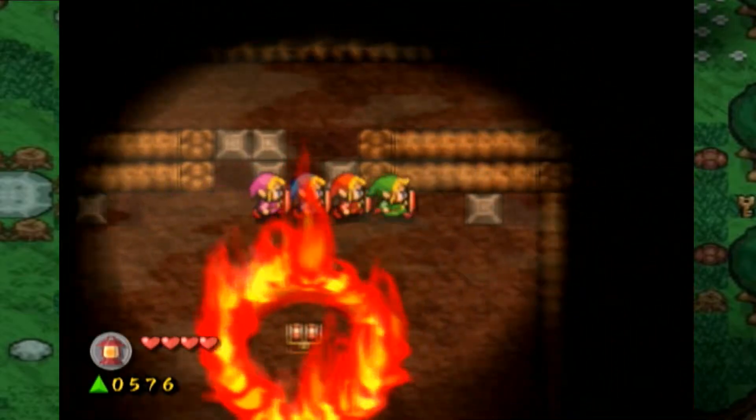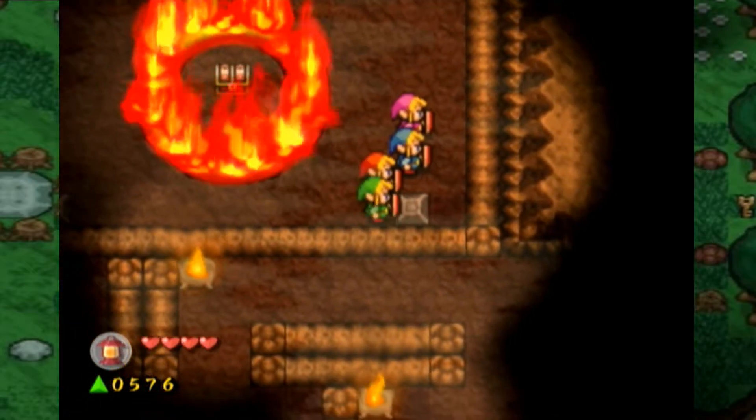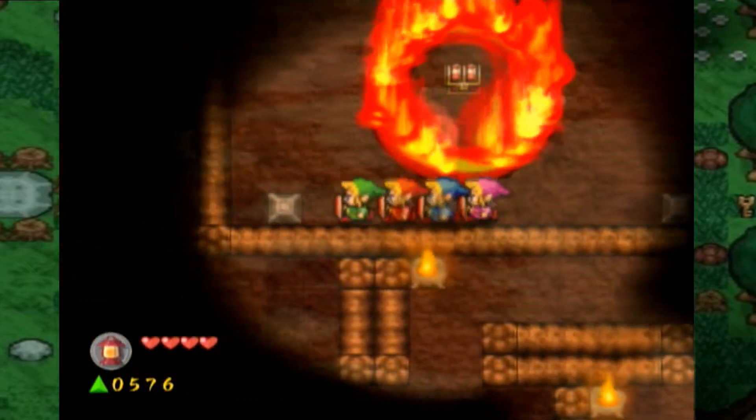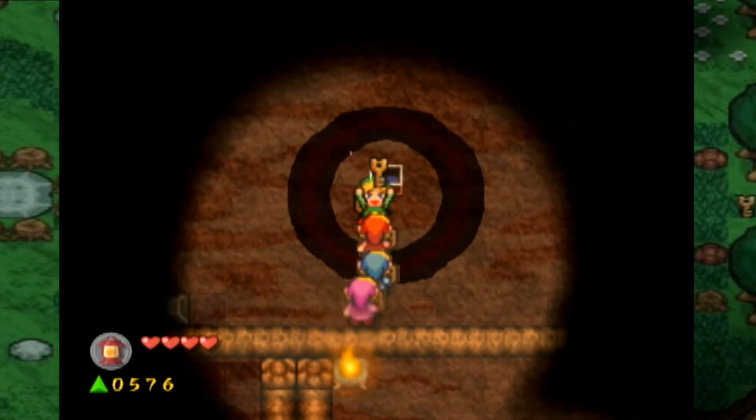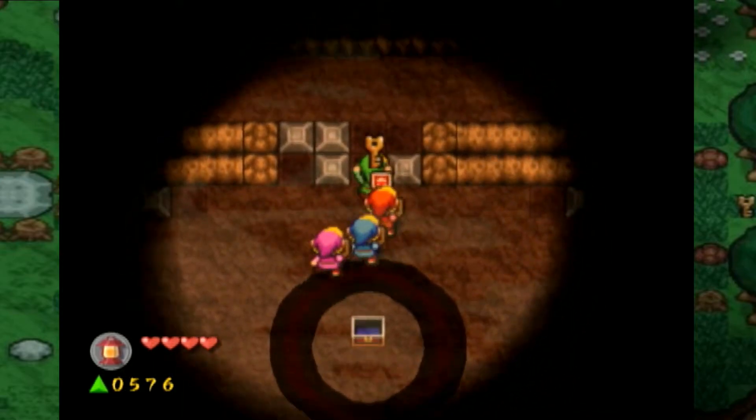So to get rid of the ring of fire, we clearly must push all four blocks around the ring of fire into their respective corners. Oh, yes. A small key.